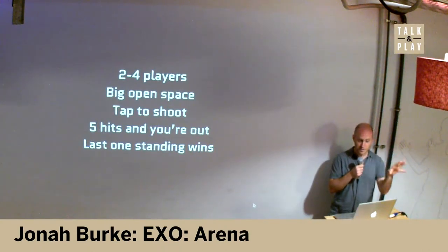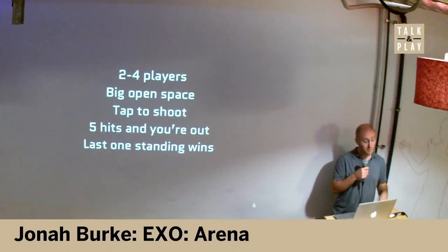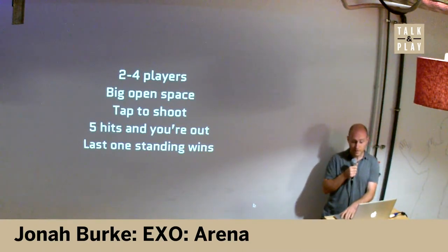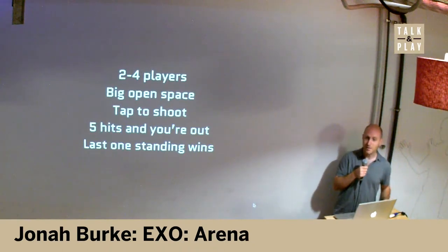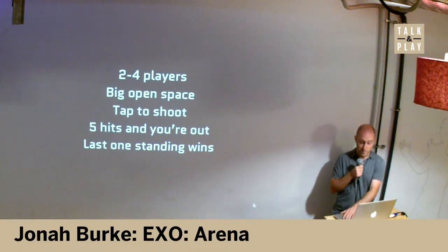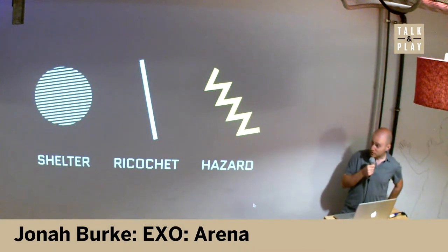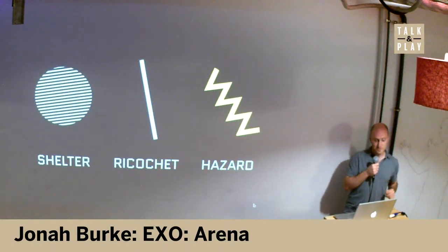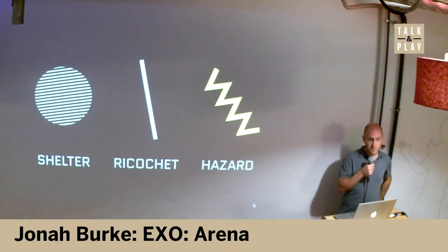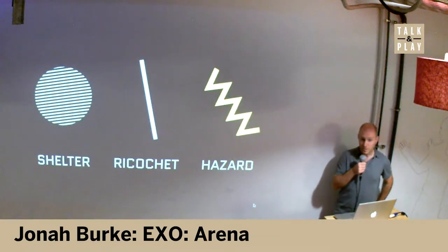That's the simplest version of the game. If you're into the game and master the controls, you can play more advanced levels called arenas — hence the name Exo Arena. These levels are composed of different features: the blue circles are shelters which protect you, blue lines are ricochets which reflect and accelerate bullets, and yellow zigzags are hazards which injure you if you go in them.